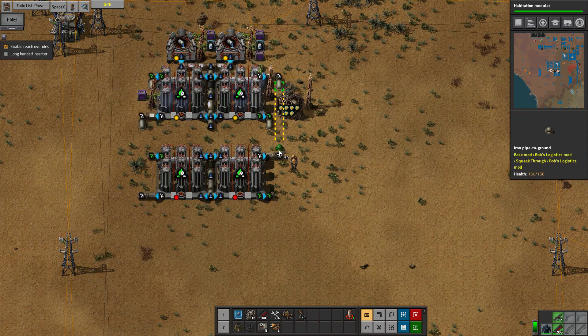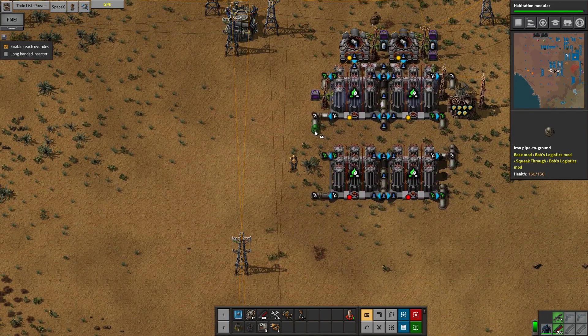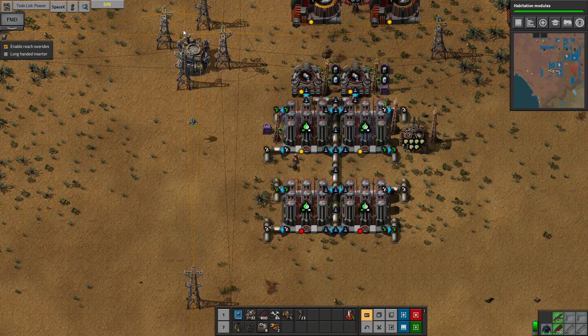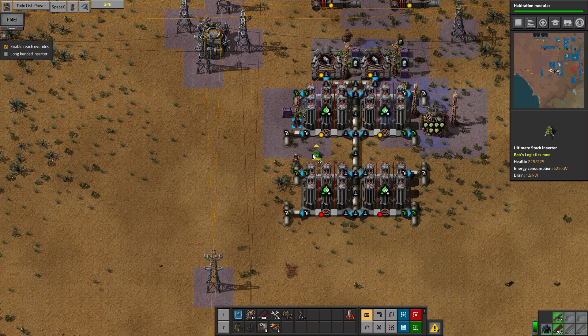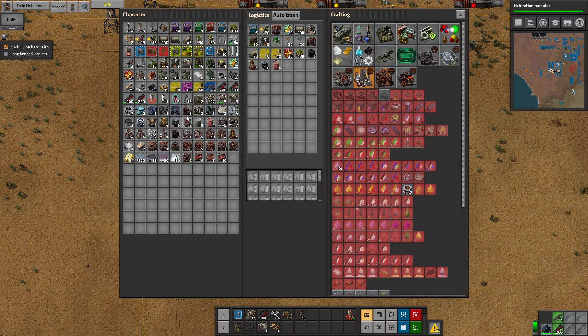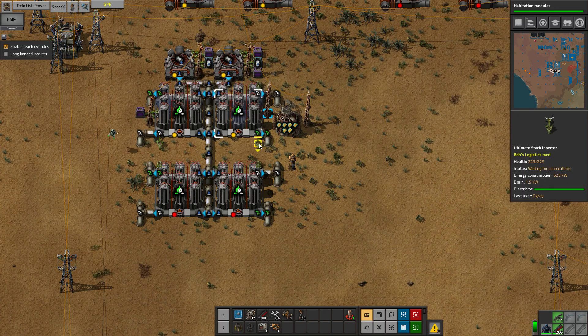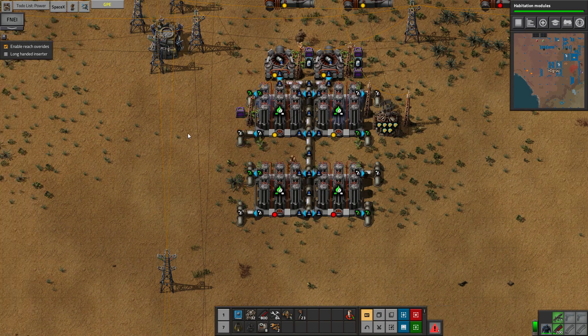I think I'm going to be happy that I did this instead of just continuing along with the other way of doing it. Because then we can connect up the pipe, and then we can do a normal active provider. Hopefully that doesn't... do it over here. Out, out, out. Put in a beacon — it's actually in a fine enough spot. Get in some flare stacks at the bottom here.